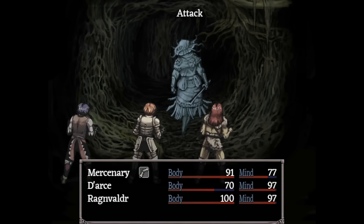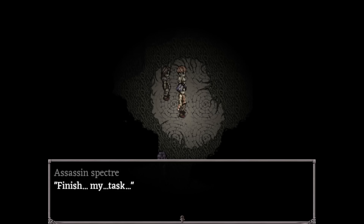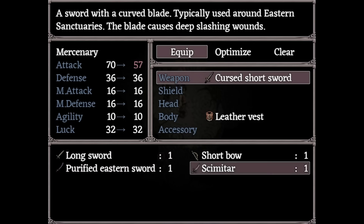You'll get attacked by a ghost, so attack it with your cursed short sword until it dies. You'll get the purified eastern sword afterwards. Equip that to the mercenary.